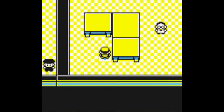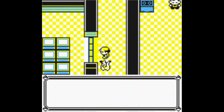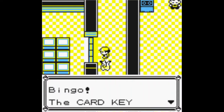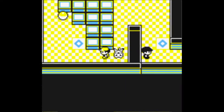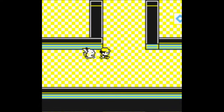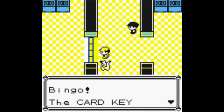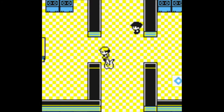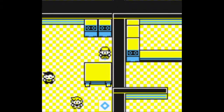Now we'll go back and get on the other side again. We want to go through here — we can now open these doors because we have the card key. Then we want to head through this portal, go to the right and up, and through this one. After that, go through the portal down here.